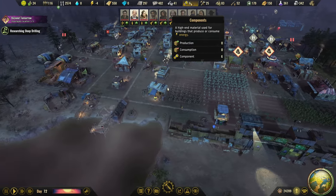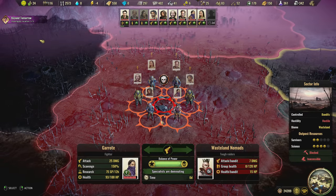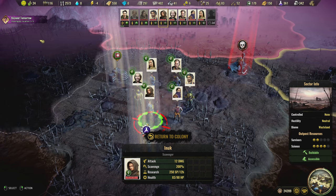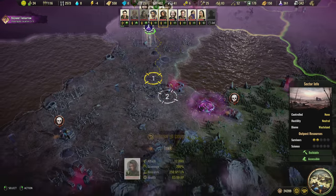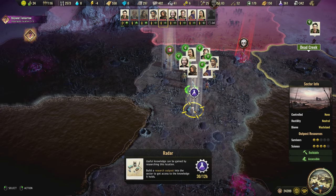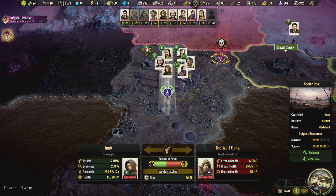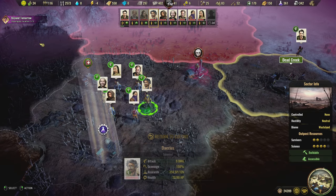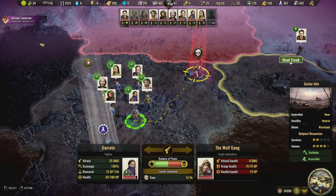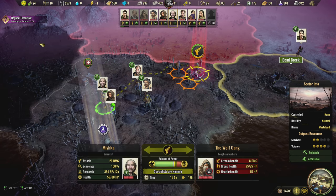We're completely out of components, so we need to bring those back from the map. It looks like we've already got this fight done. Whoever has 200% scavenging — you can scavenge right away. We got rid of these bandits and this is a good place to set up for science. This is a good place to get medicine — we have another one of these guys here. You have 220 science — nice. We could take these guys out right now, while we're here. Let's just annihilate these guys.